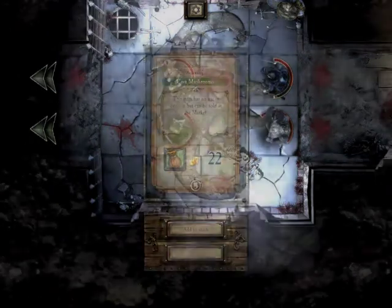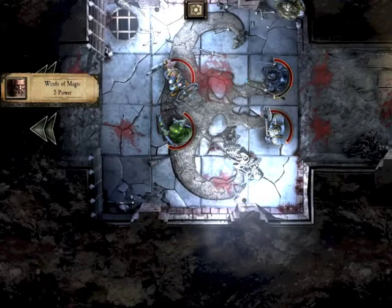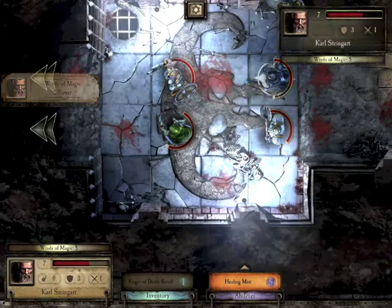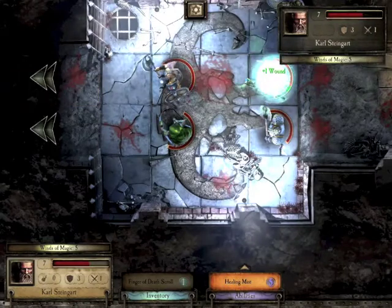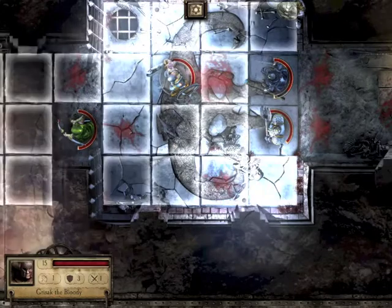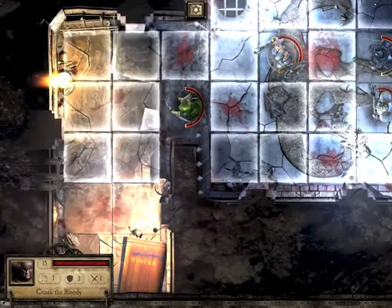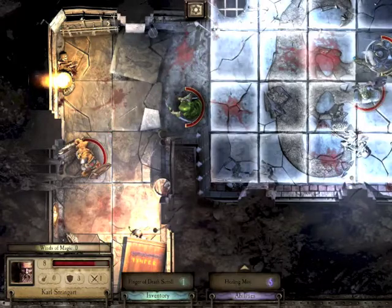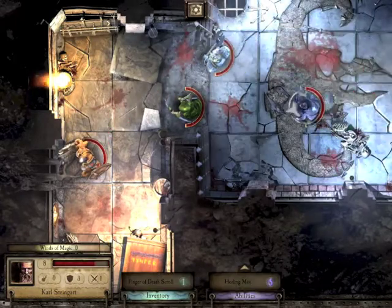We've got something we can sell. End turn - not much to do. Got exactly the number of winds needed to heal - fantastic. Unfortunately only plus one, but it's not the end of the world. Decide to crack on - quite often it's a case of there's a lot of walking; there seems to be so much distance to travel in this game for this particular quest.